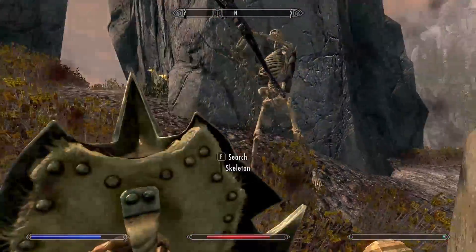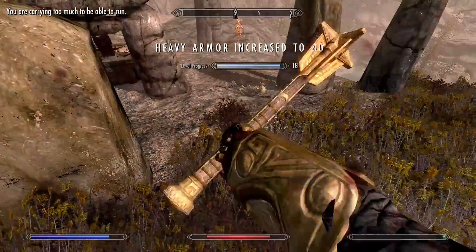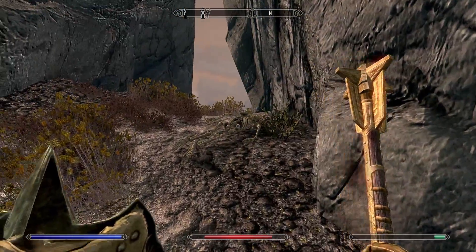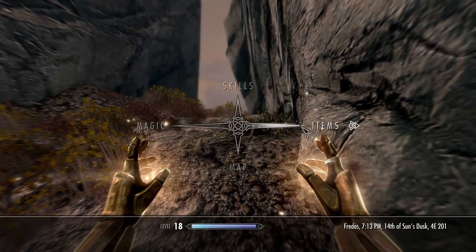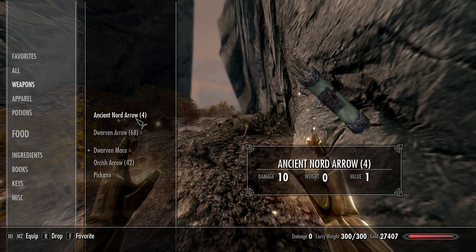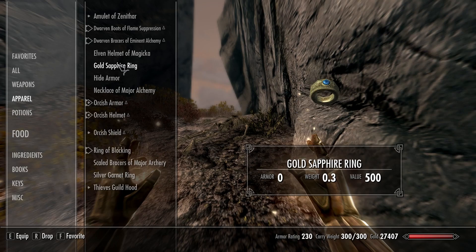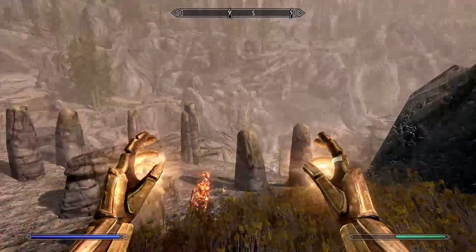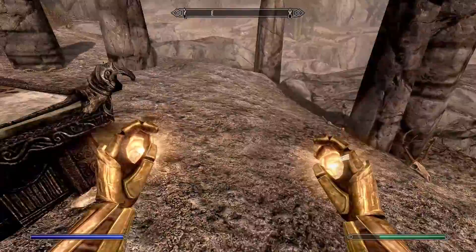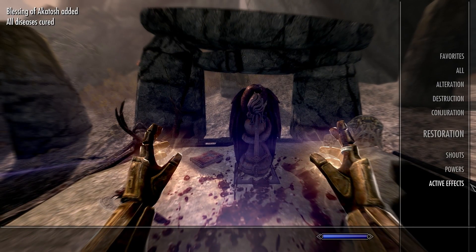I hear a dragon. I'm carrying too much — I accidentally picked something up. Checking inventory — it's Hide Armor, let's give that to Flame Girl. We check the Active Effects — the Akatosh blessing regenerates Magicka. Okay, so nothing special. There's a dragon out there — beware, the dragon is near.